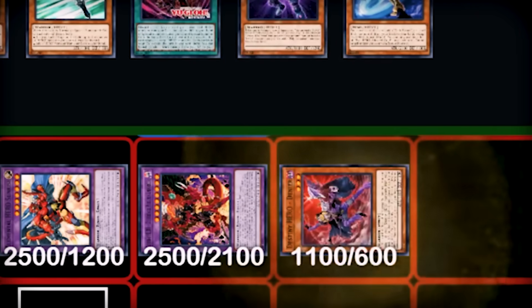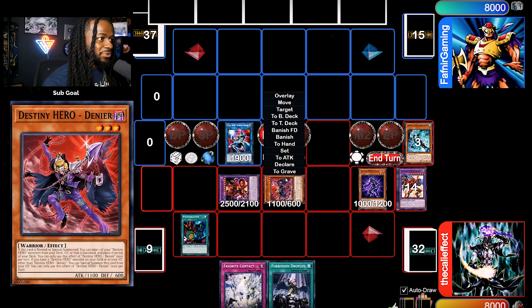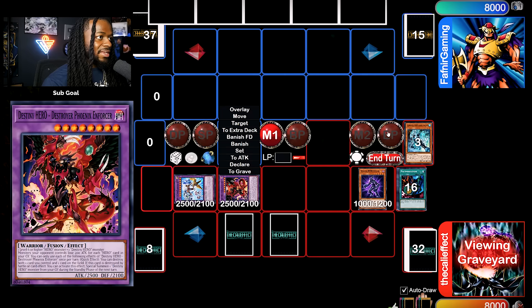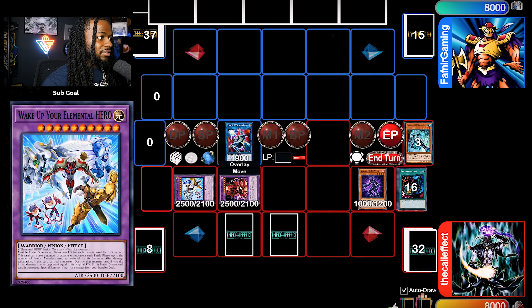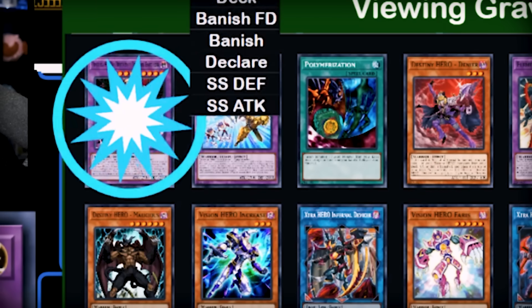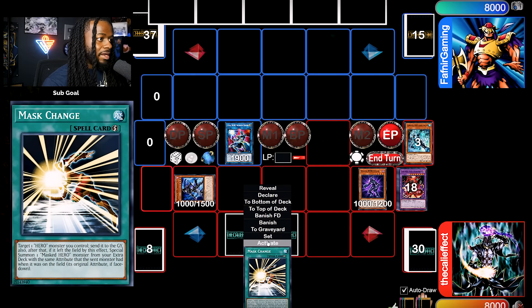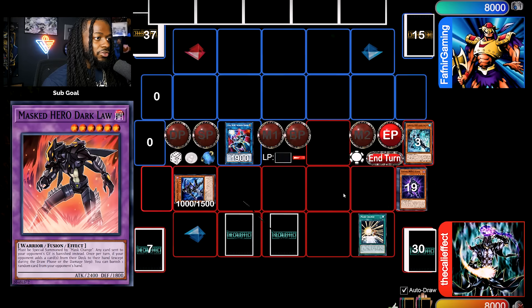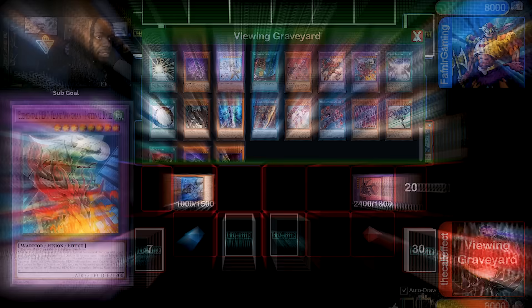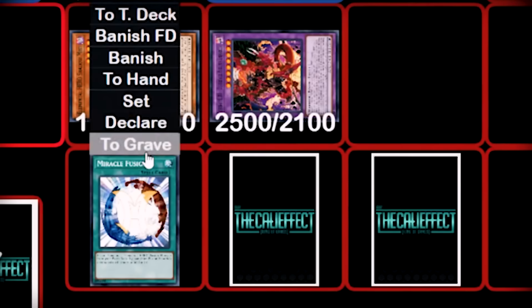I'll add Favorite Contact then draw two, discard one. I'll use Flame Wingman, summon Denier and use its effect, activate Polymerization — fuse Sunrise and Denier, summon out Wake Up. Then on the end of my turn we'll use DPE — destroy, destroy. Summon out Shadow Mist, grab Mass Change, turn you into a Dark Law — and that's all we got. So in standby phase we'll bring back DPE, then trigger the Wonder Driver to set the Miracle Fusion back.